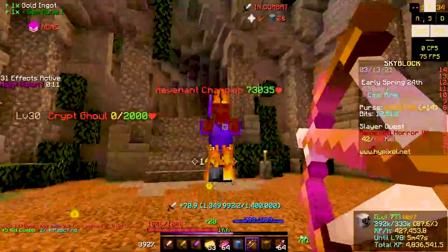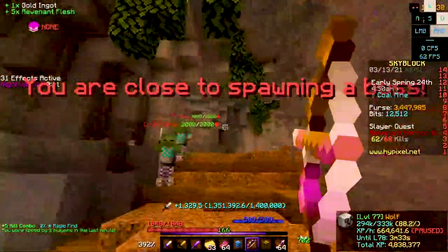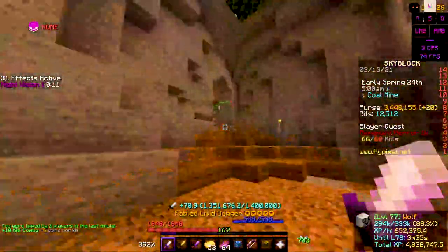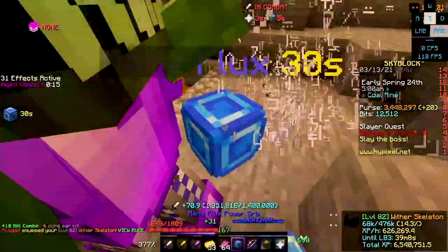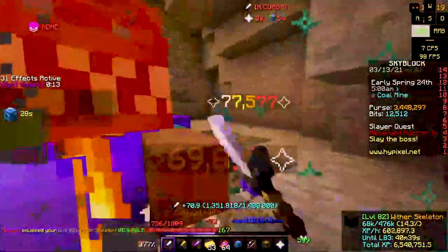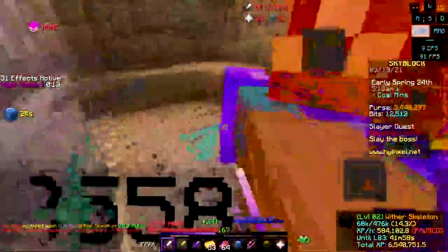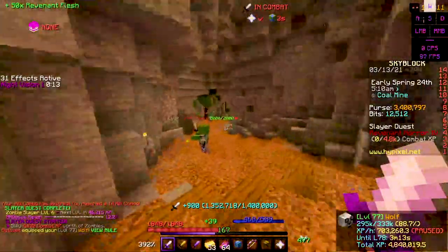We're going to kill these Golden Ghouls. Another tip: don't waste your time on the Golden Ghouls if it takes you like five shots to kill them, because they only give you about 100 combat XP. In that time you can be killing Crypt Ghouls, which give 70 XP each — you can kill more within five shots than just one Golden Ghoul's 100 combat XP.